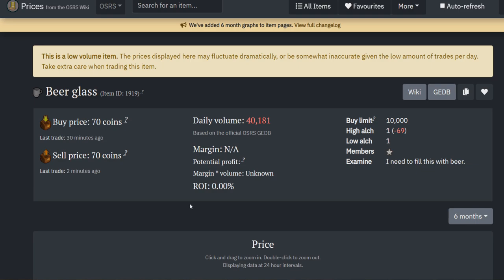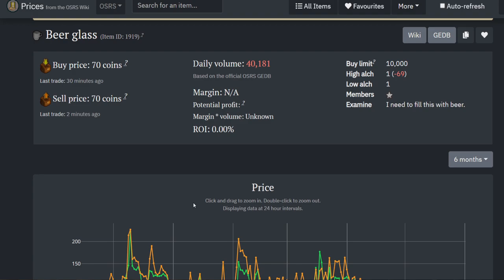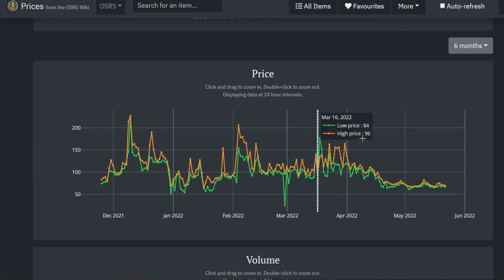I love getting into the economic technicals, so I thought I'd bring up beer glasses over on the price wiki. Currently you can see beer glasses still trading for 70 GP each, but if we look at the six-month view, you can see that these are pretty low compared to where they normally sit. Over here we're easily seeing prices of 110 each, even peaking at 160 GP for a beer glass. That would be around 140k an hour just collecting beer glasses in free-to-play.